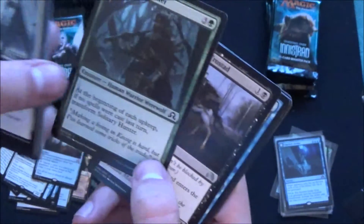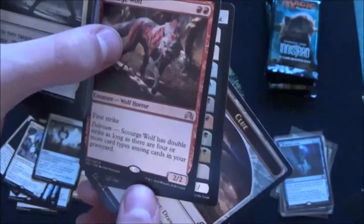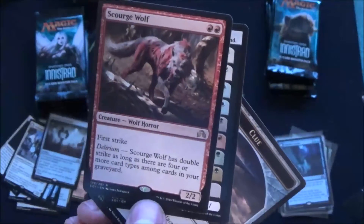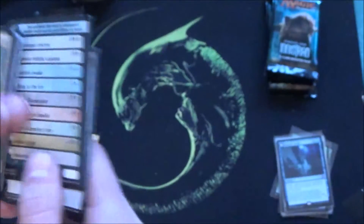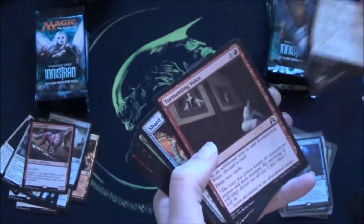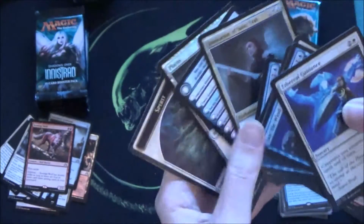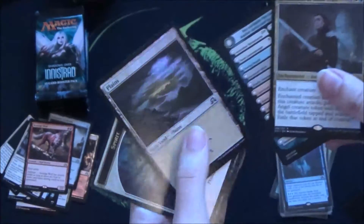I didn't have that yet, so that's good. Going through the commons. You get a foil something. Mad Prophet — nice. Another one and a foil land. It's shiny and it's one of your colors — same as the one you had before. Not bad. Shininess — nice foil land. Always better than a male foil, I guess, though some people would disagree.